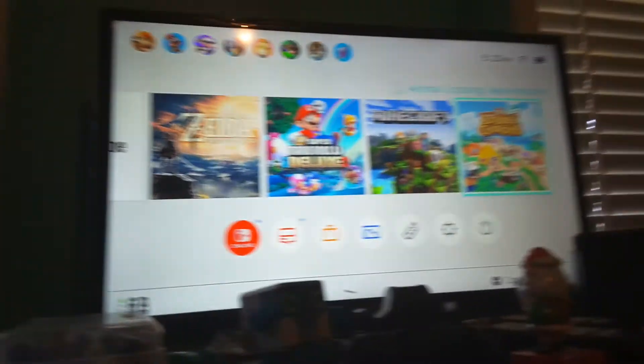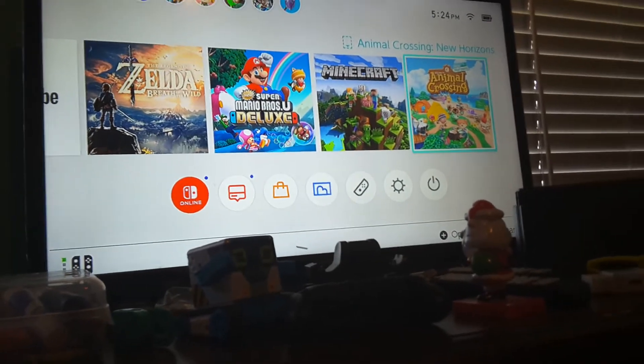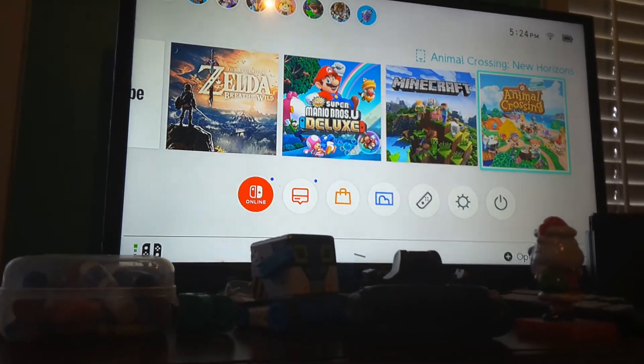We cannot find the disks for Super Mario Bros. Deluxe, Minecraft, or Animal Crossing New Horizons. The only disk we can actually find is Legend of Zelda: Breath of the Wild. I'm gonna show you the games that are demos, and I'm gonna download a demo of something.